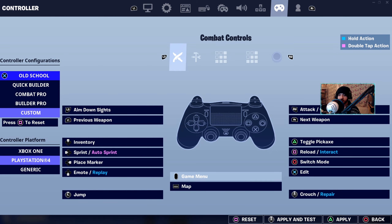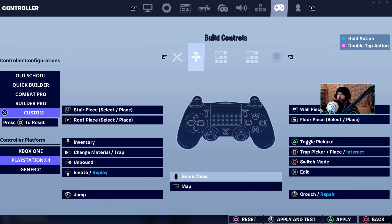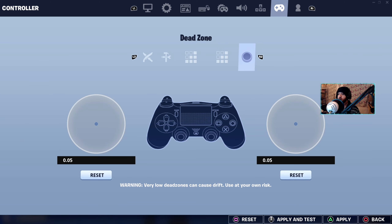These are my own controller settings because I use a Scuf. I've changed it so that I've got X and circle at the back paddles — X is my edit button and circle is my switch mode. Because I've got X as edit, I had to switch it with jump, so jump is now L3. In build controls, edit is X again. Ability controls I left the same.